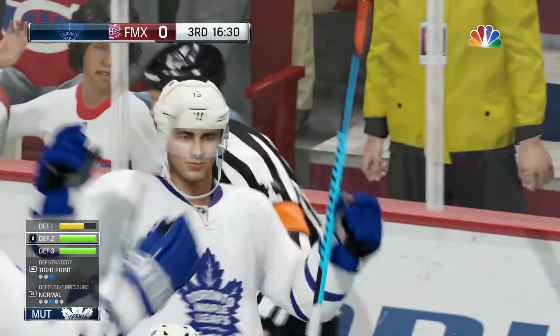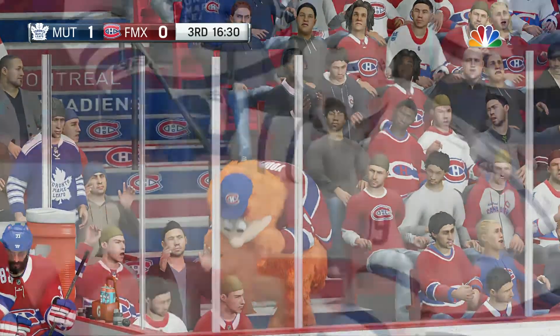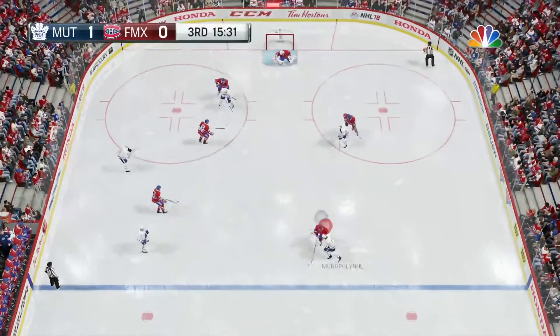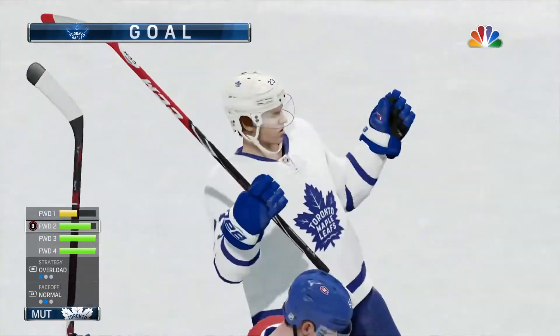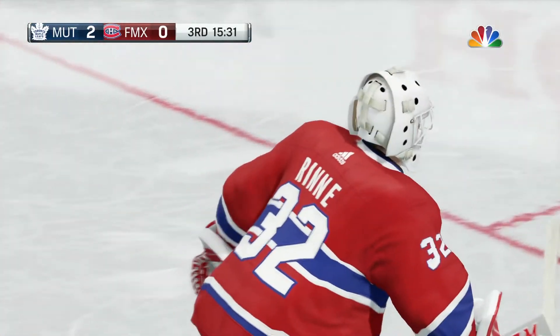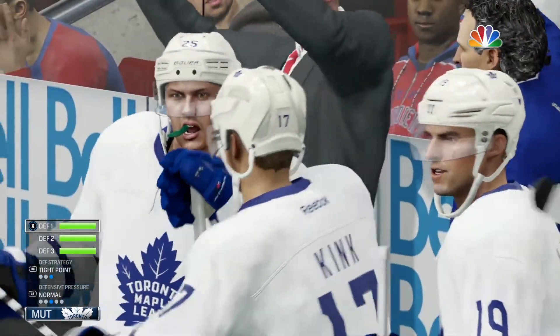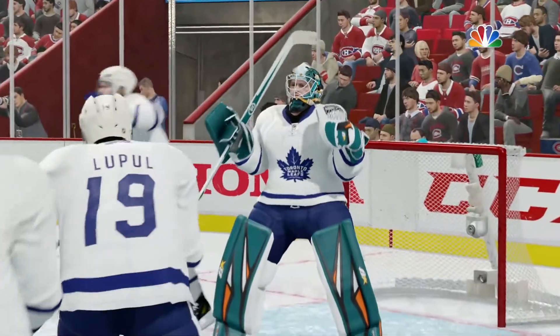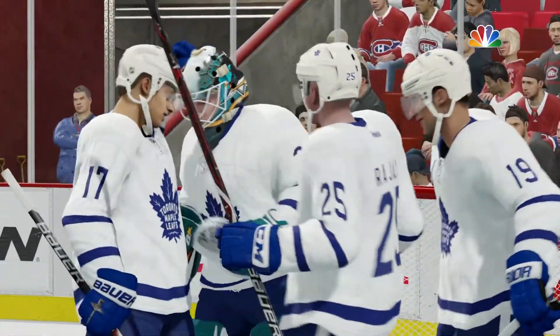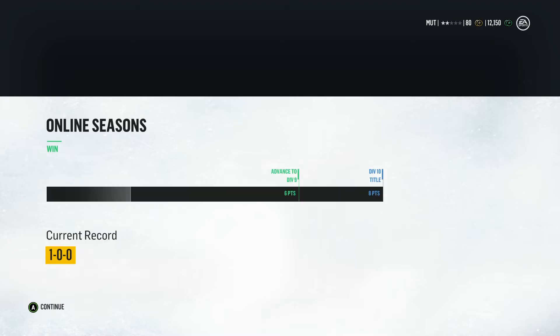A few moments later — get it on the front, Lupul, there we go! First goal of the series, Joffrey Lupul opens up the scoring. Only took us two periods but that feels so good. Then Bucinovic gets it across to Braun — the floodgates have opened! We go up 2-0. We get our first win 2-0, with a shutout. We also get a whopping 966 coins.